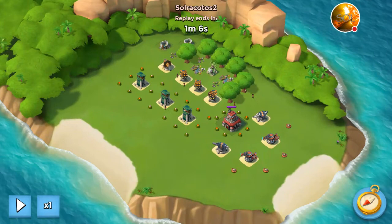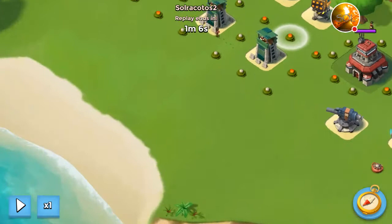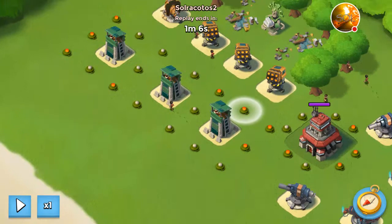At first glance this looks pretty hard — there are a lot of rocket launchers and mines. There are several ways to do it. The way I decided was to barrage and clear the mines in this area, then line my troops right in the middle of the beach and flare them to the top.